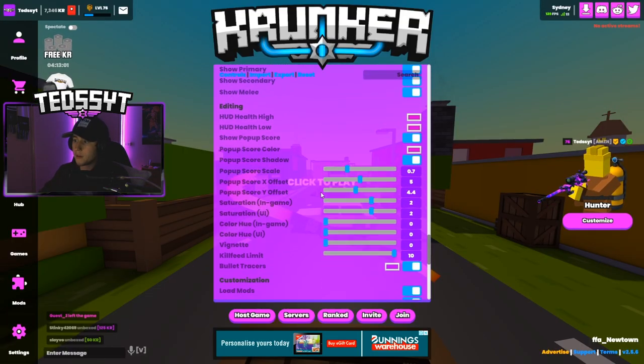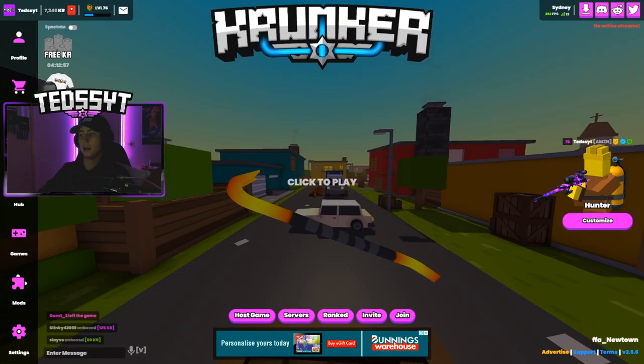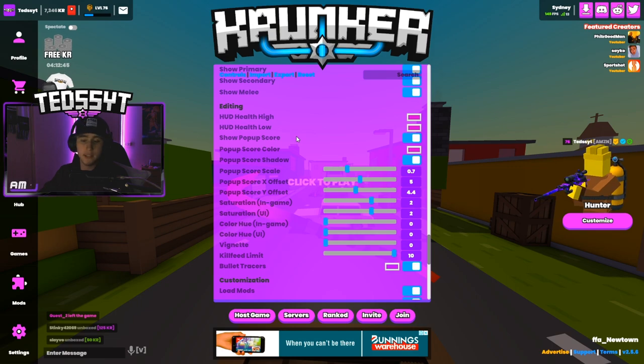I have show secondary on and I always show my knife — you've always got to flex the knife, especially when it's a sexy crowbar. Secondary is set to on as well. My HUD — as you can tell my health is purple. I have everything set to purple, which is from a resource swapper. You can't get this purple HUD at the moment, but all other elements like damage overlay are purple.